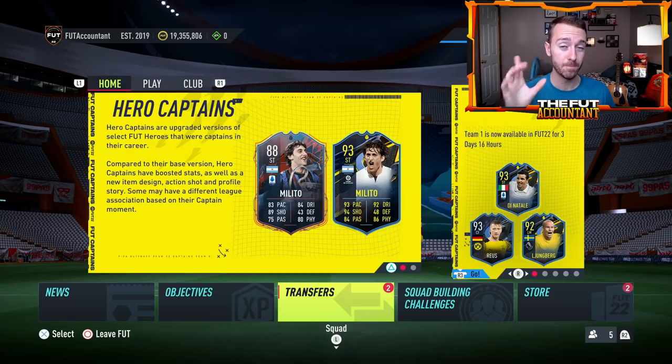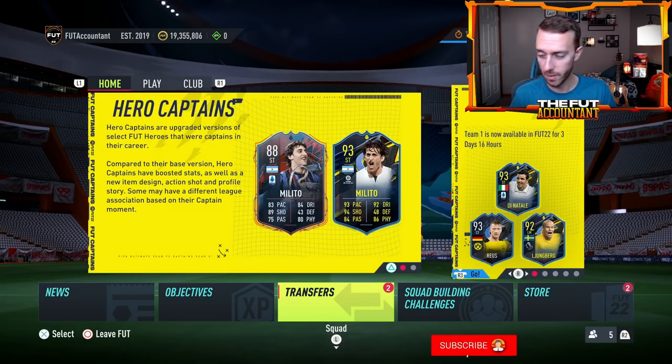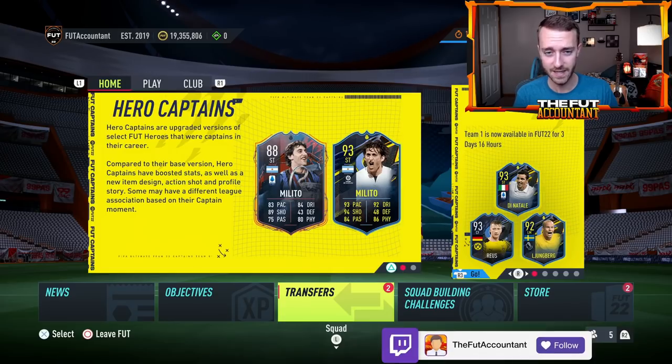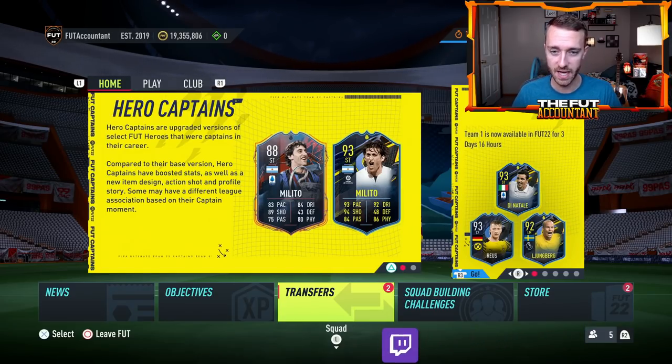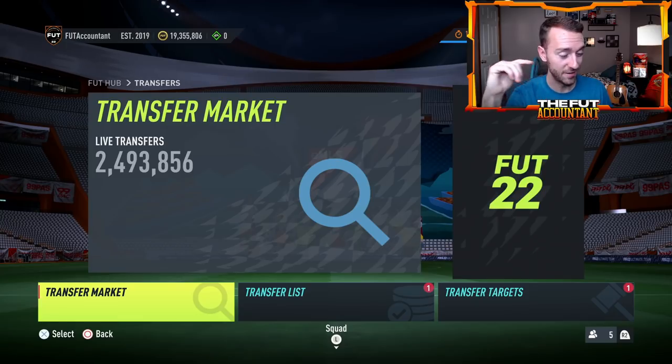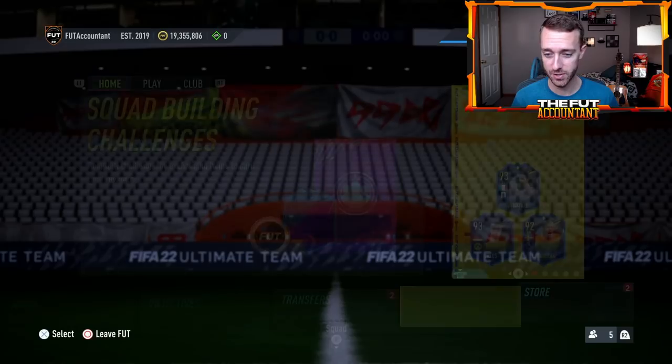Speaking of SBCs, I want to talk about one big leak that we had yesterday. You might've seen some prices moving and a very popular player on the top of Foot Bin for a while because of this moments icon leak. We're going to take this leak with a grain of salt, but we'll talk about how we might see prices moving on the market today on Tuesday. Is it going to be another W day of content or could EA pull it back a little bit? There was a lot of action yesterday, so that is what we have to cover.